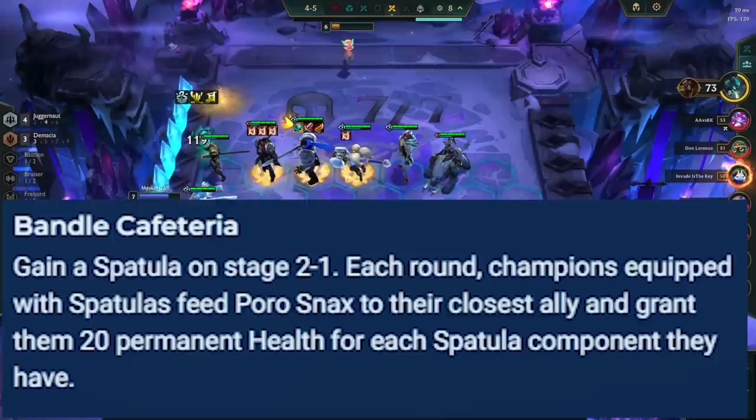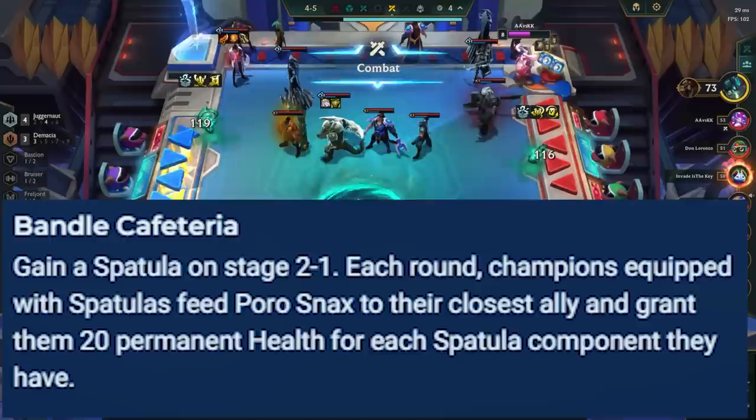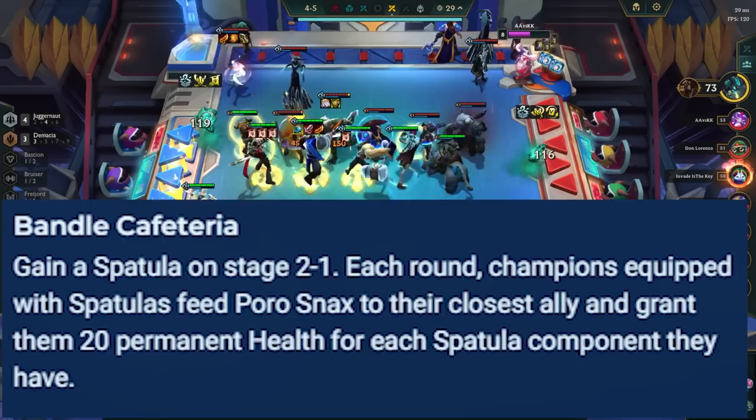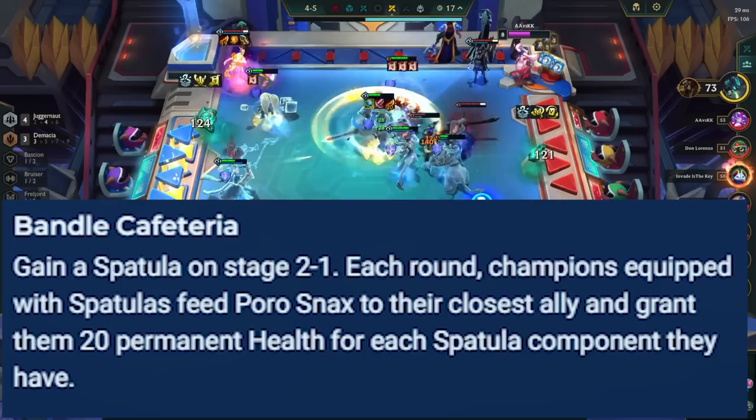In Bandle Cafeteria, you get a Spatula, and champions holding a Spatula give their closest ally 20% max HP every single turn. This works similarly to the Mountain Hex from Set 2. The portal is great for any comps that power spike with the Spatula, like Noxus Reroll where you can make Noxus Emblem on Nasus, or Ionia where you can make Ionia Emblem on Kai'Sa. Make sure you're giving the max HP to a champion you'll be using late game, as it stacks up to quite a large number.